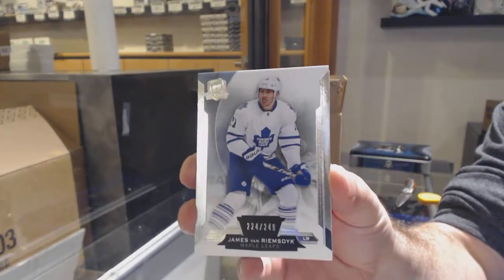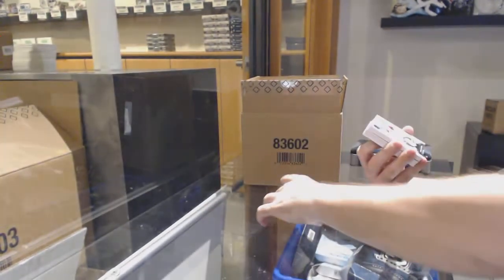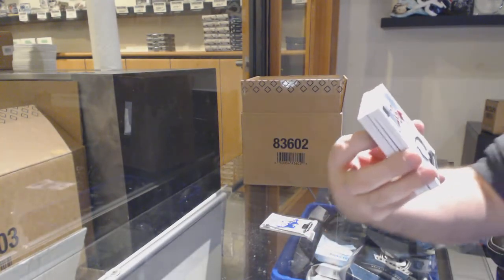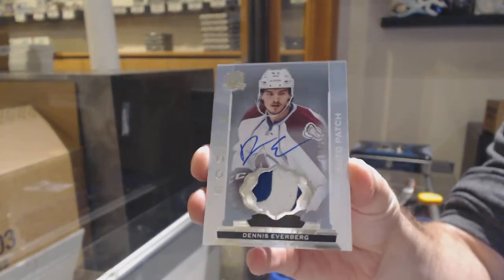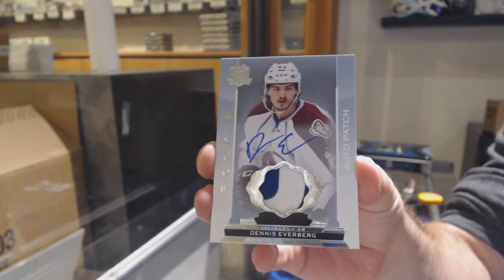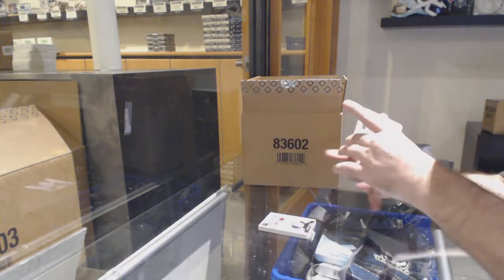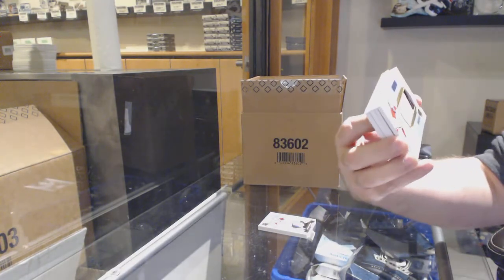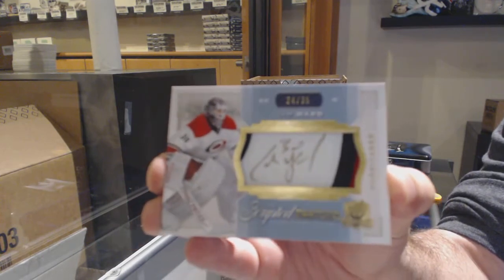Number 249, James Van Riemsdyk for the Maple Leafs. We've got number 249, Dennis Aberberg for the Blue Jackets — for the Avalanche, if I can see the team. For the Carolina Hurricanes, number 35, Scripted Swatches, Cam Ward.